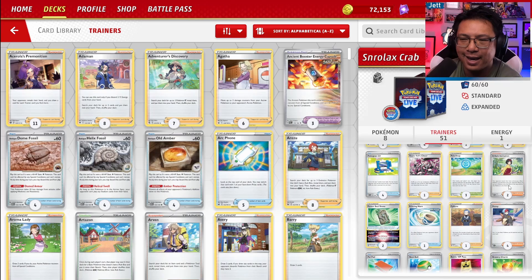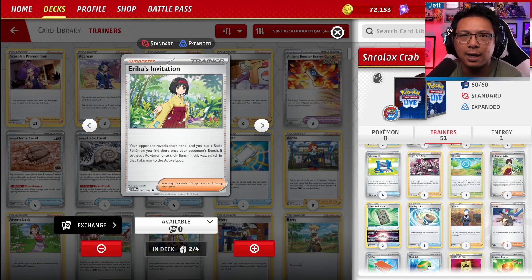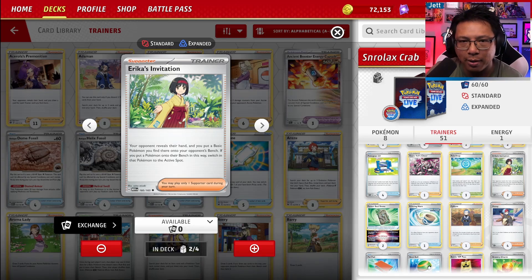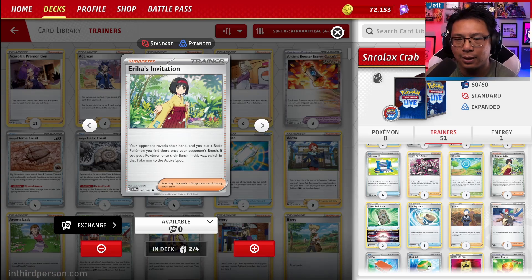Two copies of Erika's Invitation from Scarlet and Violet 151 — your opponent reveals their hand, you put a basic Pokemon found there onto their bench, then move it into the active. This is a double-edged sword. There's a chance they have no basic Pokemon in hand and it's a waste. There's also a chance you trap a Pokemon you really don't want to trap. In one of our matches against a Chen Pao deck, playing Erika's Invitation and pulling in a Chen Pao would have been disastrous. Keep that in mind — it is a gamble.